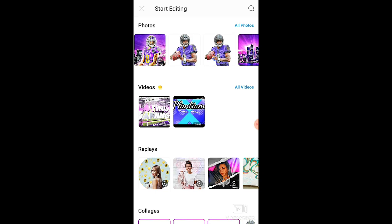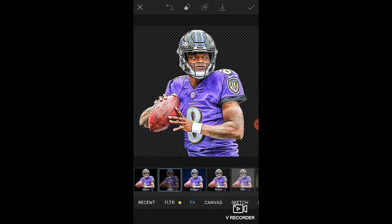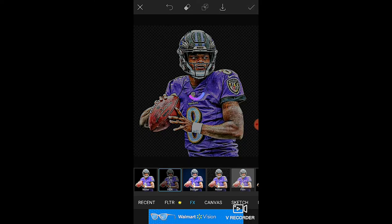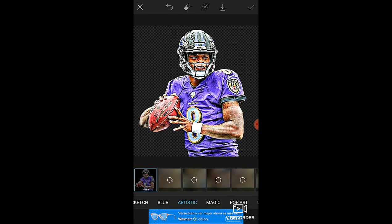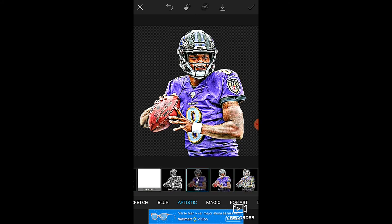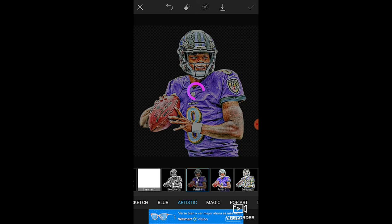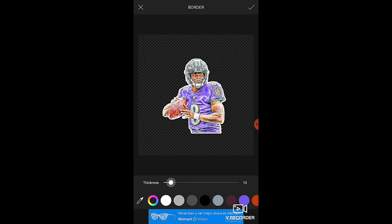Go to the photo, then go to Effects and HDR. Once it's loaded, press the check mark. Go back to Effects, this time go to Artistic, scroll all the way down, and go to Focal — that'll pop out the image a bit. Press the check mark, then go to Border and add a border to it, which pops it out even more.